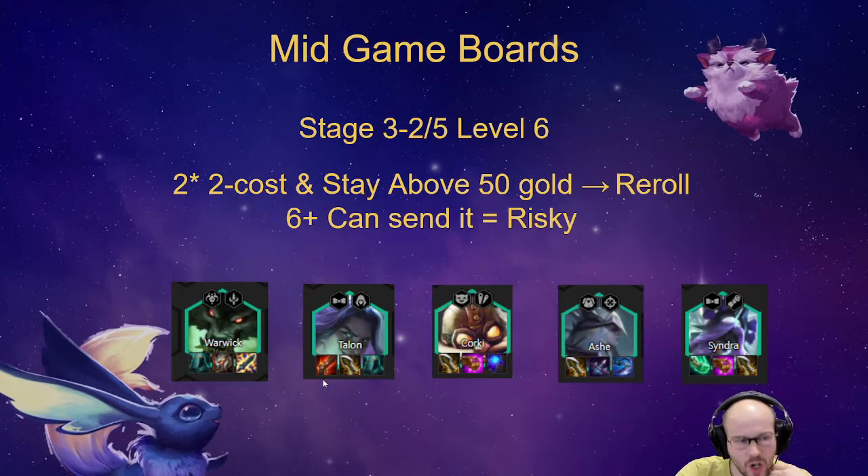The concept on stage 3 is to preserve gold as much as you can — maybe you hold off leveling on 3-2 and level on 3-5 instead. Ideally if you're playing one of these reroll comps, you already have your two-star two-cost, stay above 50 gold, roll down to 50, and try to three-star your carry. If you have six or more copies, you can send it — it's risky, but hitting a three-star Warwick on stage 3 will let you dominate stage 3 and possibly stage 4.